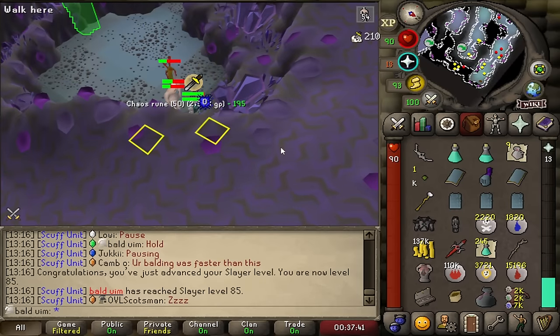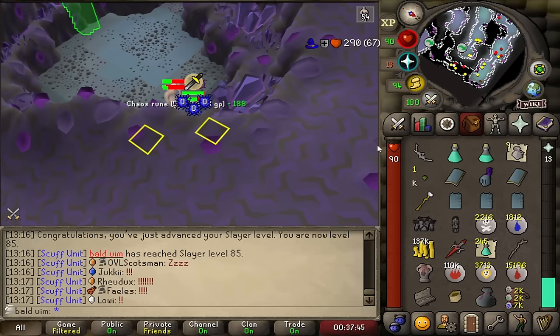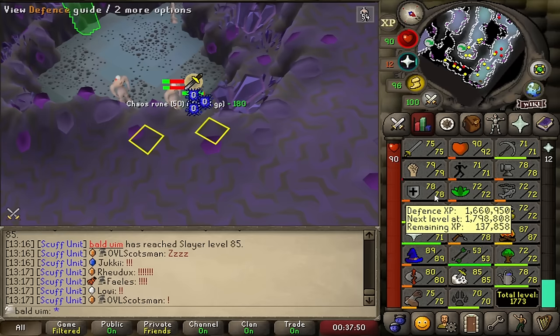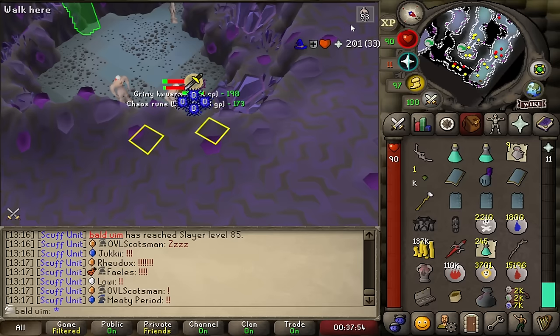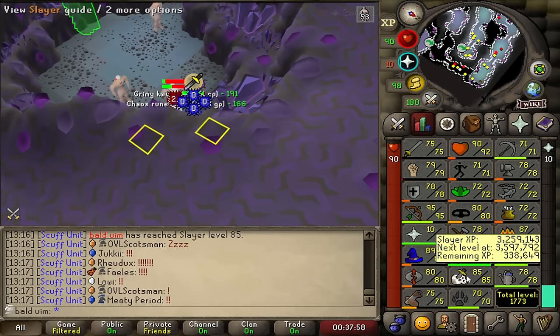And there it is — 85 Slayer. We can grab ourselves a whip. We can stop using the goddamn Ancient Staff to do melee tasks. My melee stats suck because I just refused to use this thing. Let's finish off this Nechryael task, grab ourselves a whip, and then do the final stretch down to 87.